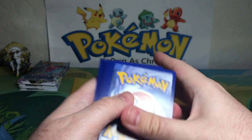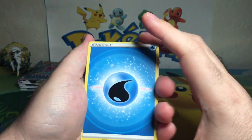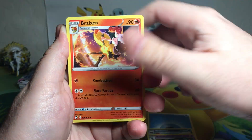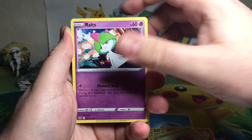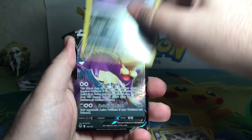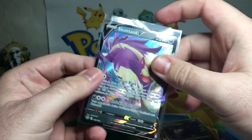Code card going out. Starting off with the water - Croagunk, Bahayimi, Braksin, Doop Hider, Ponyta, Venonat, Arce, Spinda, Reverse Holo Honchcrow - let's go! And a Skunk Tank V.